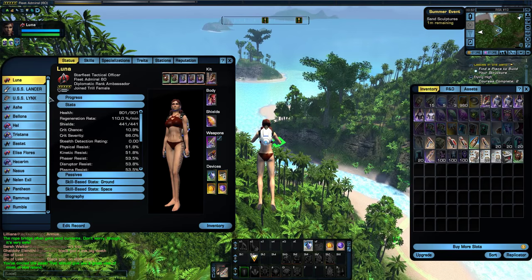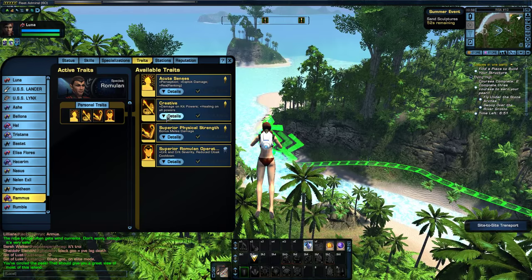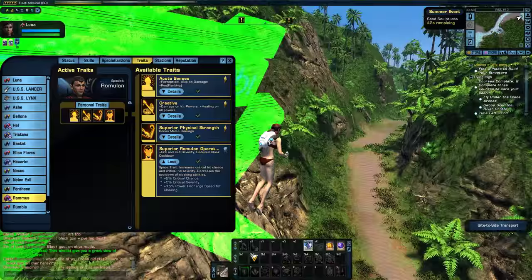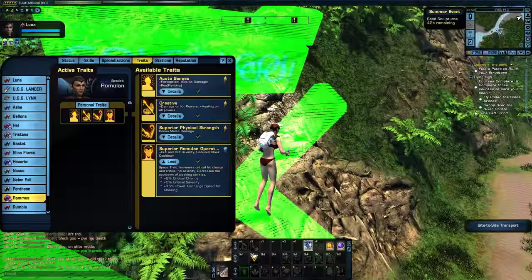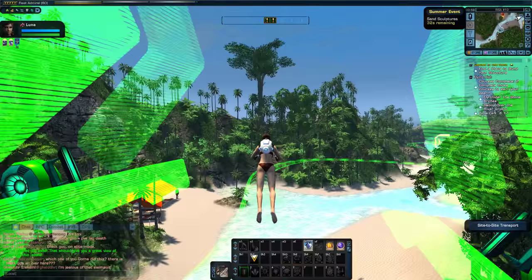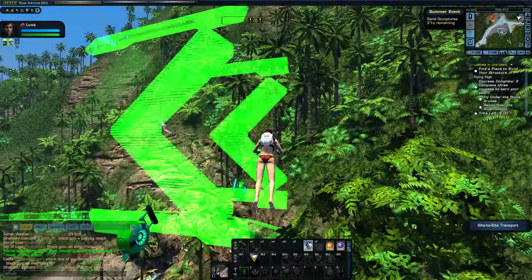Alright, well I'm on my way to that next course. So let's take a look here — Ramus, yes, I believe you are my Romulan. So Romulan traits — here it is — Superior Romulan Operative details. Yeah, 2% crit chance buff and a 5% crit severity. 15% power recharge speed after cloaking — interesting. So it gives you crit chance and 5% crit damage, and of course they stack up. So if you have three of them, that's 6% crit chance and 15% crit severity, which is great.